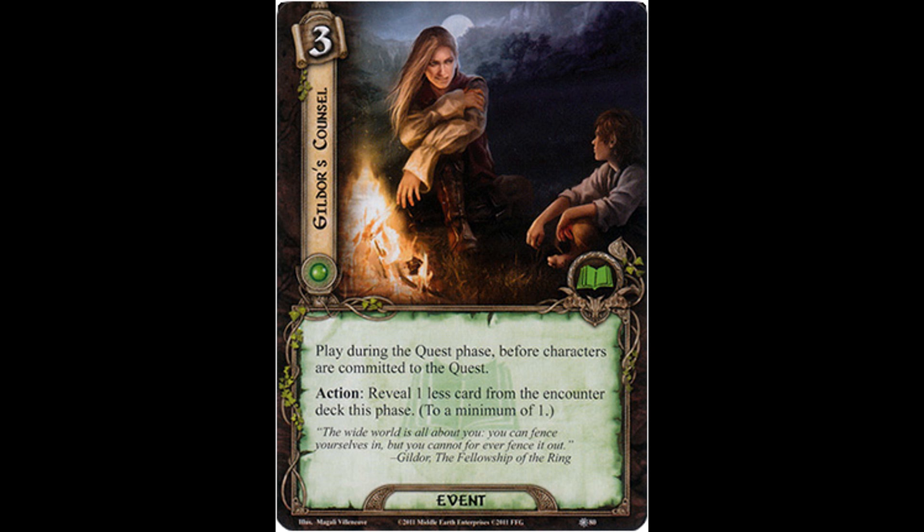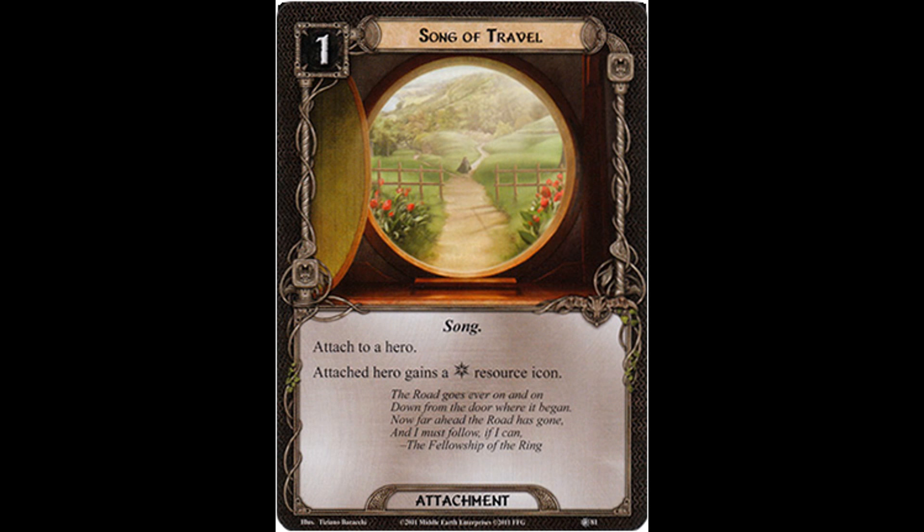And that leads us to our final card. It's another neutral Song. It costs one resource — Song of Travel. Attached to a hero, the attached hero gains a Spirit resource icon. Well, this is perhaps the best of the bunch, although perhaps Leadership's good to open up Steward of Gondor. But giving another hero Spirit in order to help afford a Test of Will — clutch, clutch, clutch.